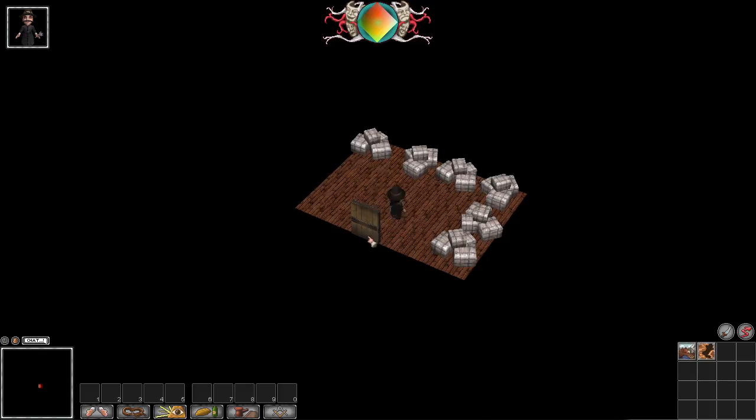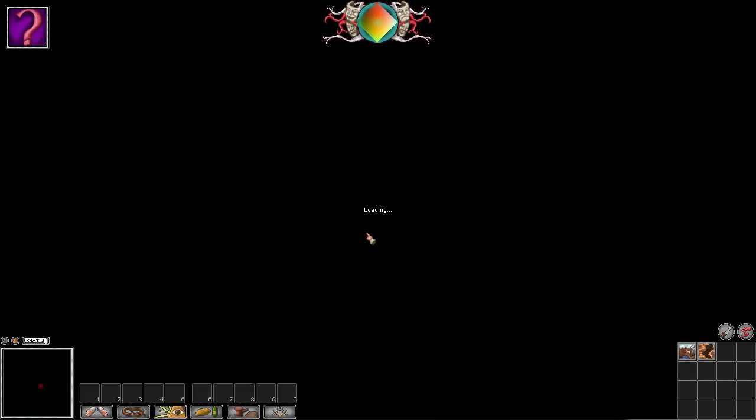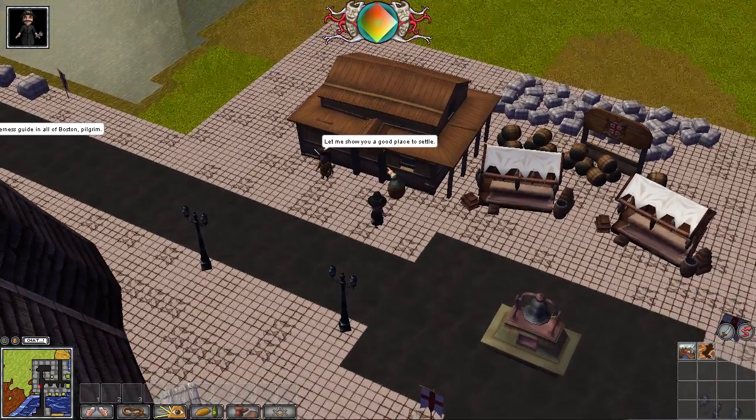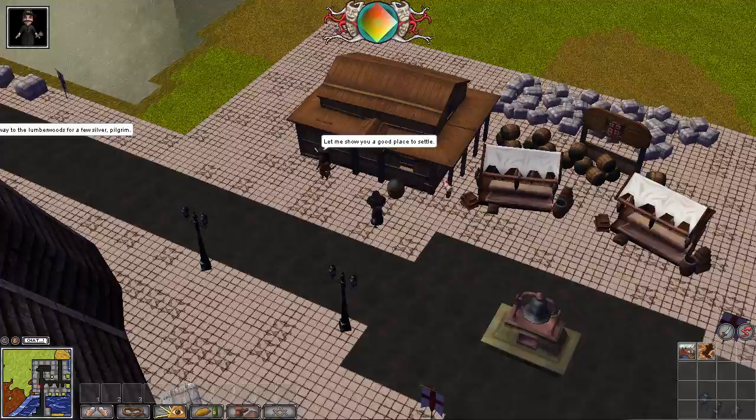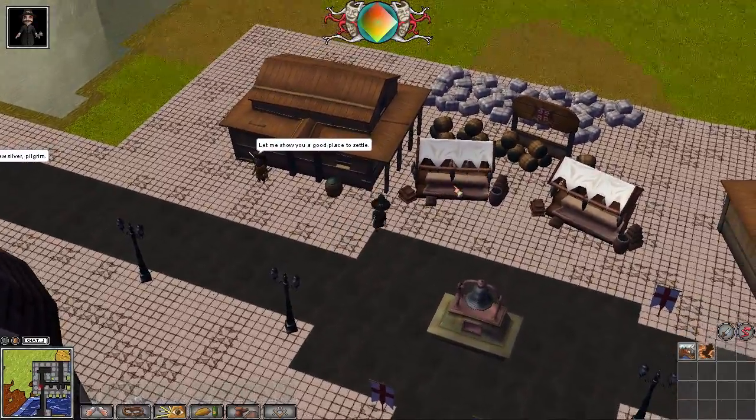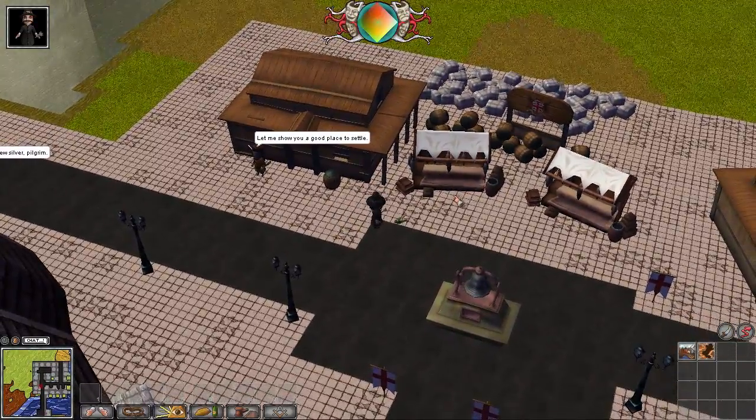You can go through these doors — basically I believe you can go through any door that's level with your feet — but there's nothing to do in any of the rooms. I did see a basket that could be interacted with in one room; I don't know if a player put it there by chance, but in any case, not too much doing in that space.